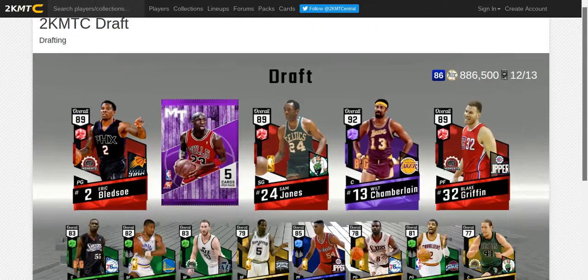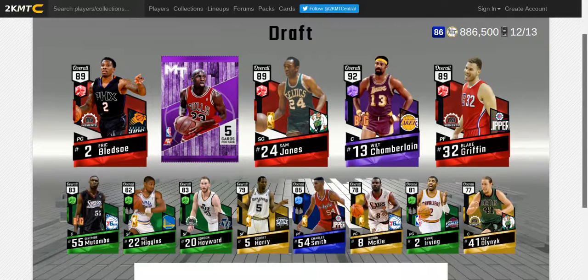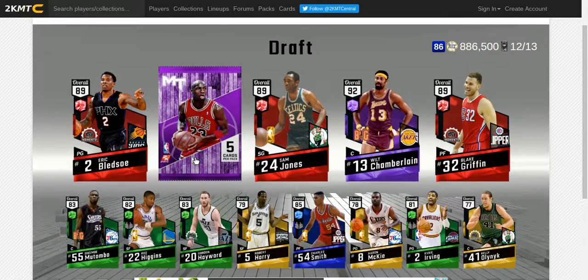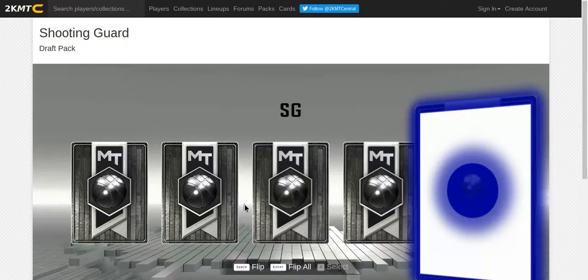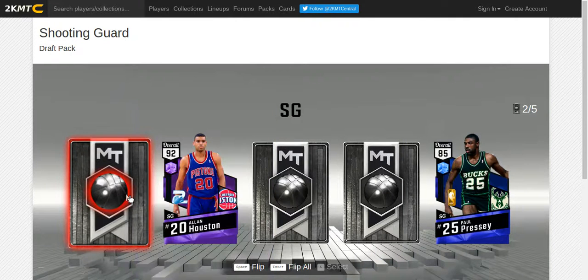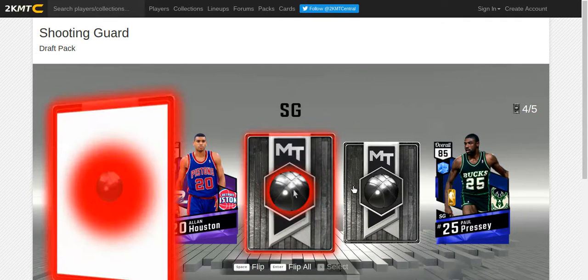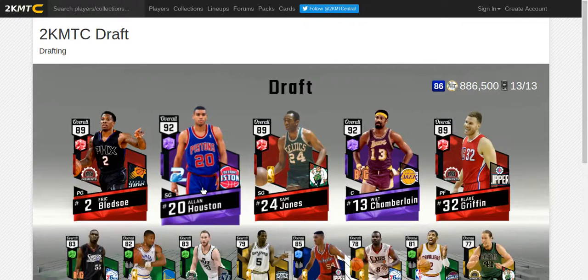Last pack, guys. We're at 86 which is really good - the highest drafts I've seen in the last hour or two are 85-86. Got an amethyst - let's go! Alan Houston. And we got Muggsy Bogues. We finished with an 86-87 draft, wow - that's pretty good!